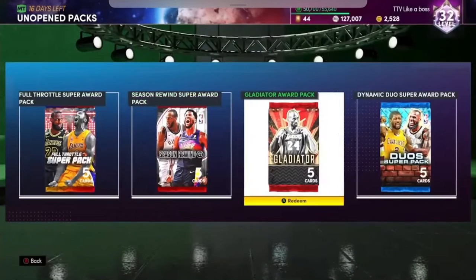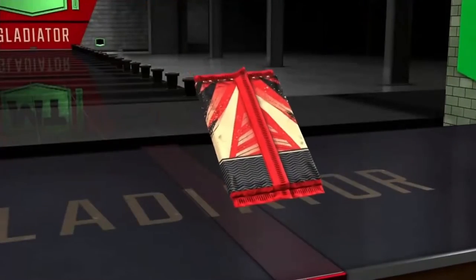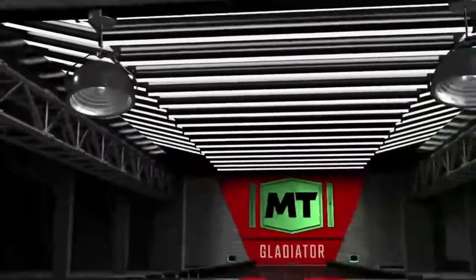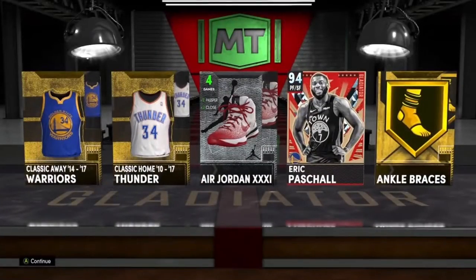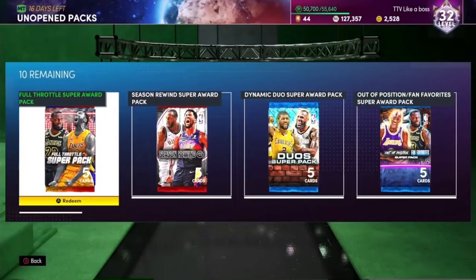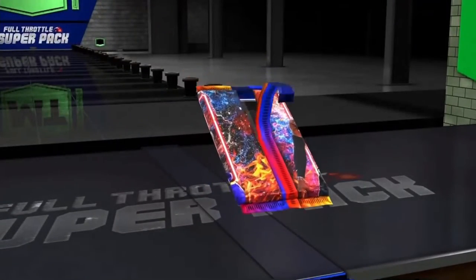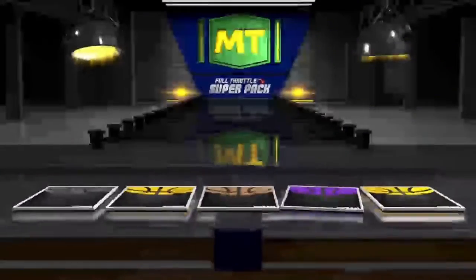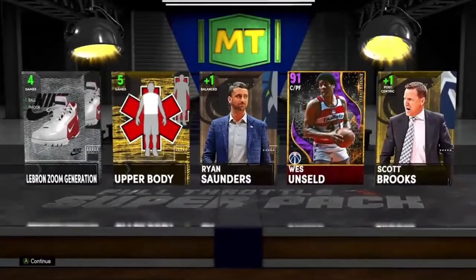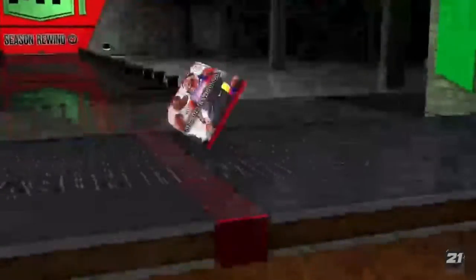Opening the Gladiator Award pack — this isn't a deluxe so probably just a current card. We get a Diamond Pascal Siakam — at least we got someone from the set. Opening the Full Throttle Super Pack: Amethyst again, West Unseld Jr. — Enshrined. Opening the Season Rewind Super Pack, there's some good stuff in here.